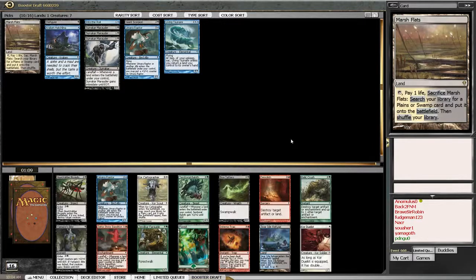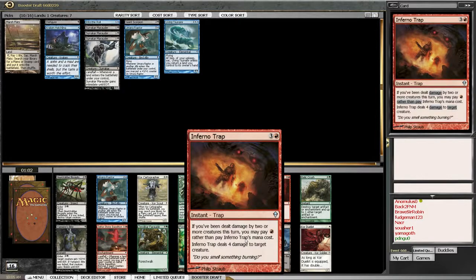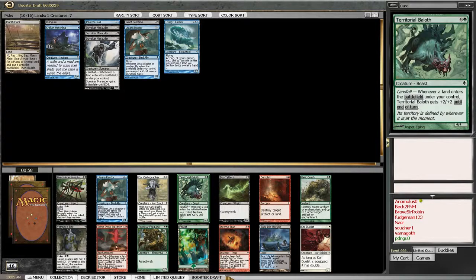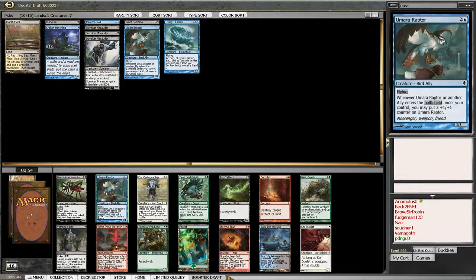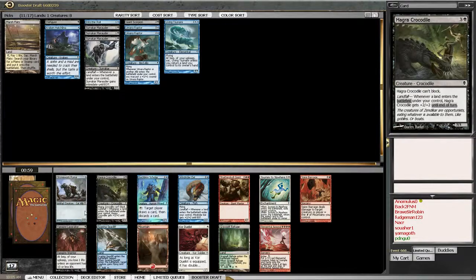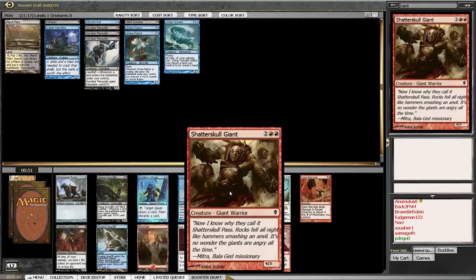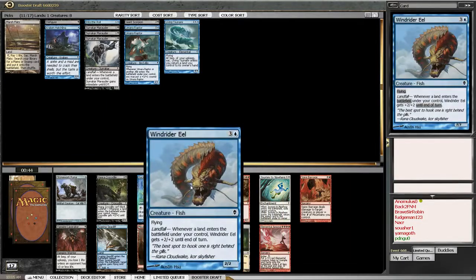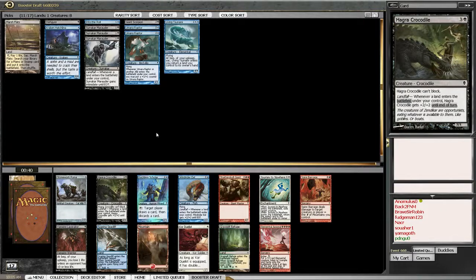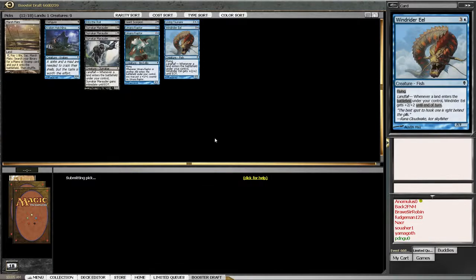Core Duelist is not good. Inferno Trap - really wish we could take that. There's Territorial Baloth which is good, but I am just going to take another Raptor. Another Journey to Nowhere. Crocodile's terrible. I'm probably just taking Lacerator here. Here's a format where this is actually gigantic - you see this in Theros and it's terrible. There's a Wind Rider Eel and there's a Lacerator. I am not sure which one I should take here. I'm gonna take the Eel.